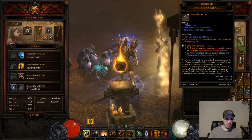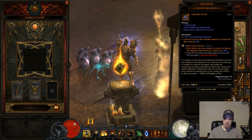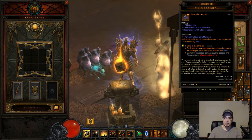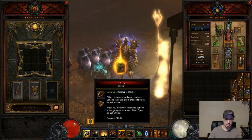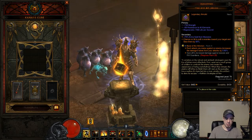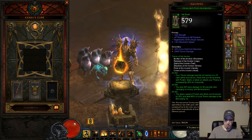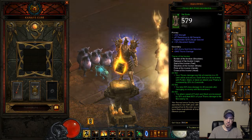Something else I'm using — personal preference — is the Ess of Johan. The reason why I like this is because it has a chance to pull all the enemies around you in toward your target. Since you're using a single-target attack, it's going to pull everyone directly around you. And the more people that are around you, the more you're going to be getting hit, the more you're going to be blocking.